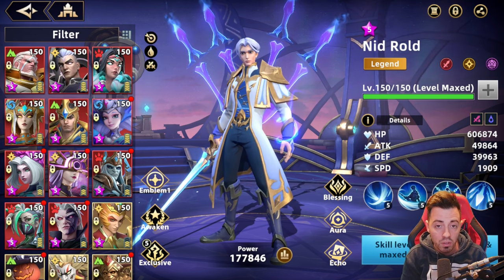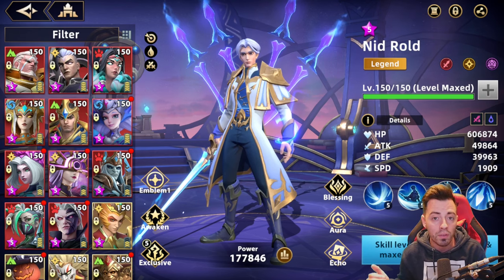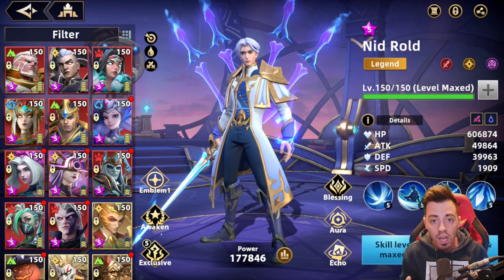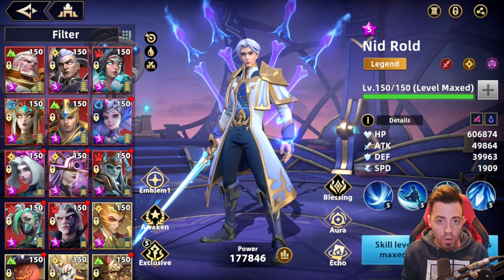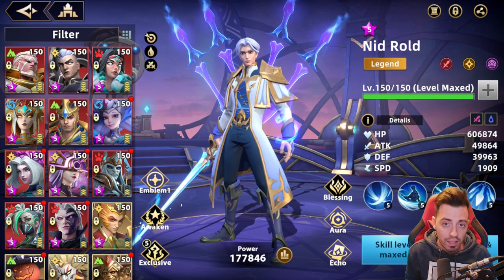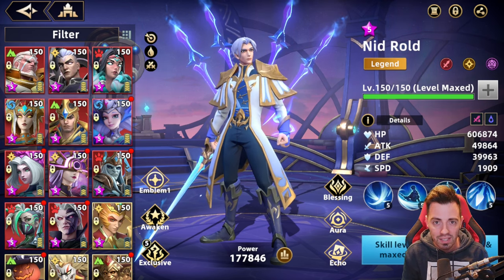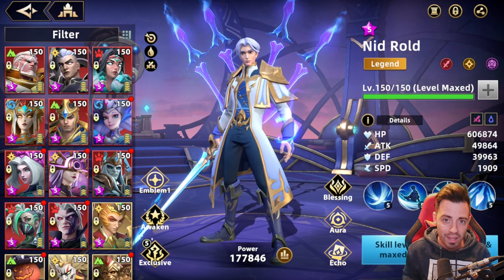That's pretty much it — increase these stats on your heroes, build the right team, and it's always going to work. It's going to depend on your stats, not the heroes you play, so you're going to have to be patient and wait until you have better gear and more sanctuary points. One day you'll be able to beat this boss without limited heroes. I hope you enjoyed the video — if so, don't forget to like, comment, and subscribe. Have a nice day and see you in the next one, bye!